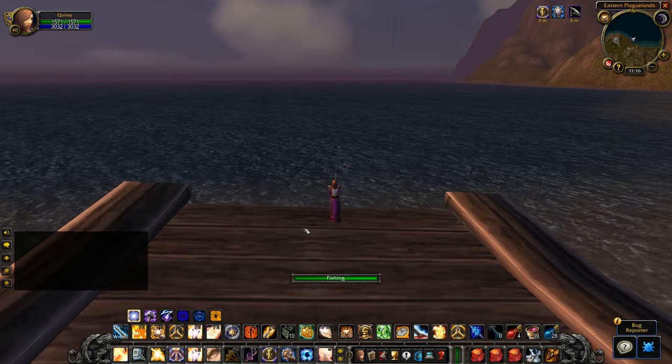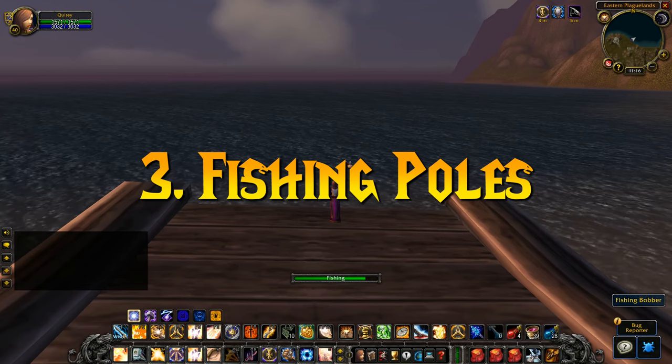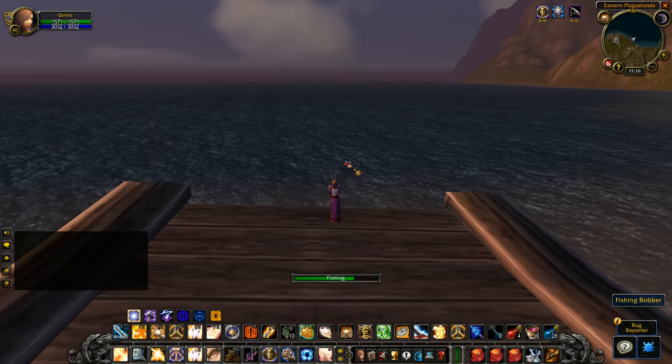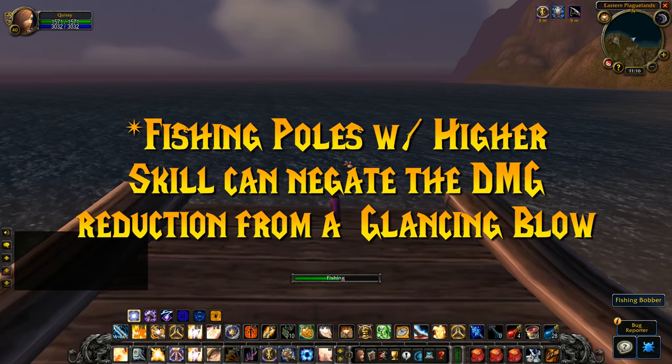Number 3, speaking of fishing: S-Fan brought this to my attention in one of his videos during the beta. If you have a high enough fishing skill — particularly higher than your current weapon skill cap at your current level — and you equip a fishing pole, you have a better shot at attacking higher level targets, as the fishing pole has no glancing blows.